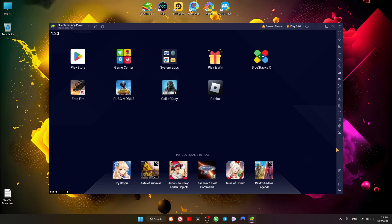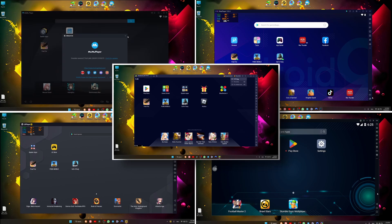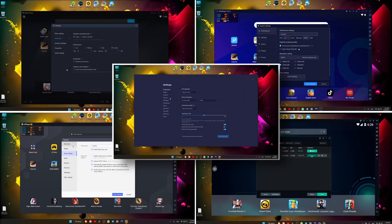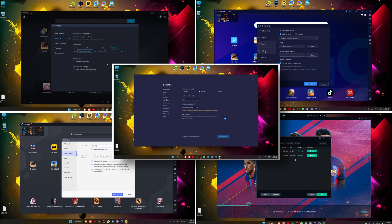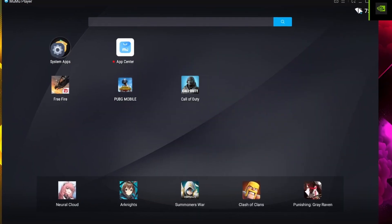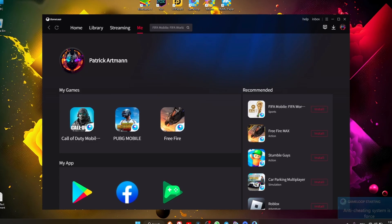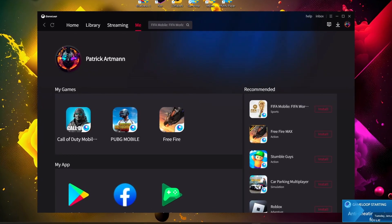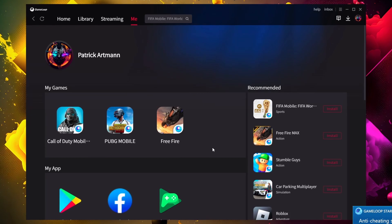Hence my refusal to test Genshin Impact for this video — imagine installing that game six times. Straight out of the bat, after installing them, my first impression is that they all look the same. Except GameLoop, all of them have the same sidebar with pretty much the same options and features. You can customize them all in the same way, give them the same amount of cores, RAM memory, storage, resolution, graphics settings, and so on. They even have the same ad placement. GameLoop is the only one that differs, but just because it's an Android emulator for games only and cannot be used for other types of apps — though you can use it for Netflix and stuff, but not for tools and utility apps.